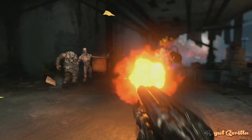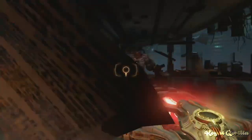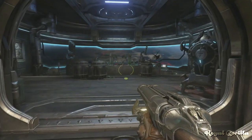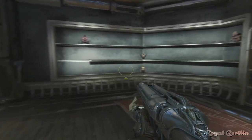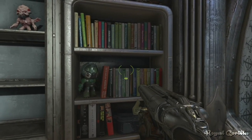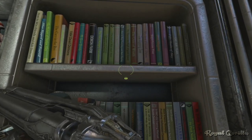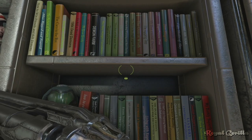Doom Eternal has a very interesting sense of humour, and I think that's no more apparent than inside the Fortress of Doom. If we head all the way to Doom Guy's personal quarters, we'll take one more look at that bookcase. Aside from the easter eggs we've already mentioned, all of these books are easter eggs in their own right, and rather than go through every single one, here are some of my choice favourites.